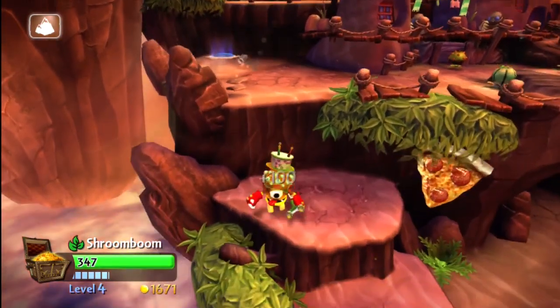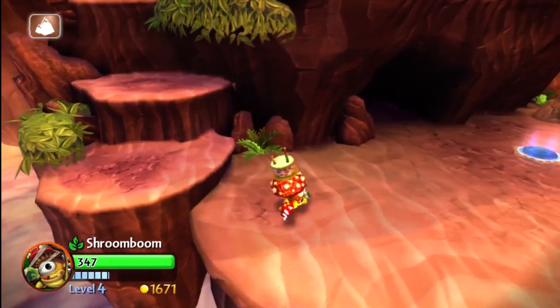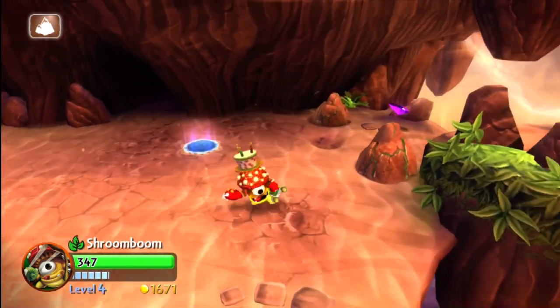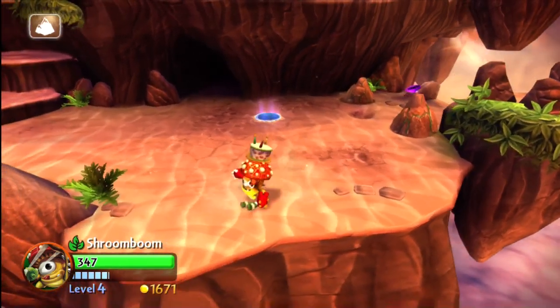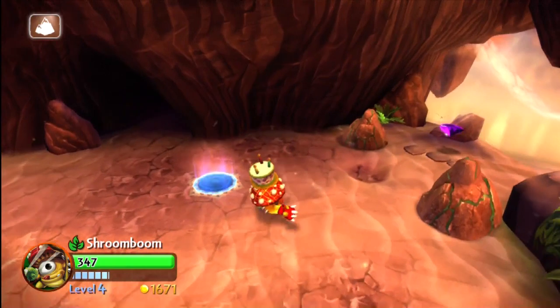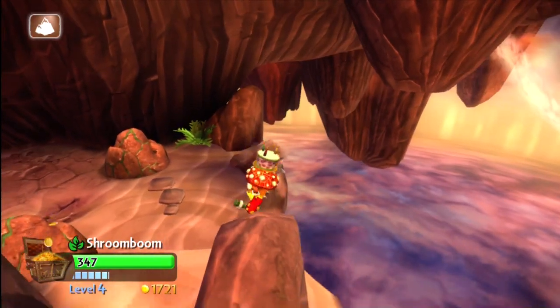A little further along you're going to get to this area where you're going to have to drop down and go inside this little cave. This area is a little long because I just want to show you what to do here. You're going to have to go and pull on a little chain and it's going to turn an area, then you'll be able to go up and access that little secret area there.